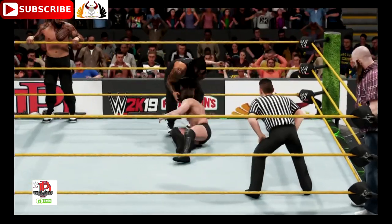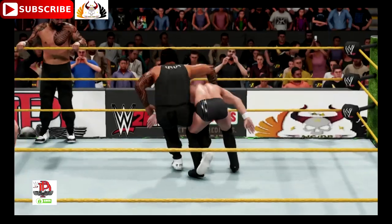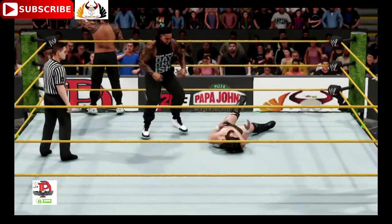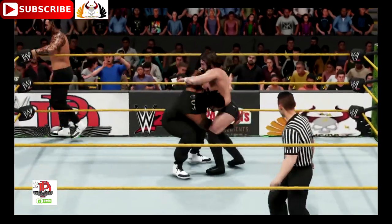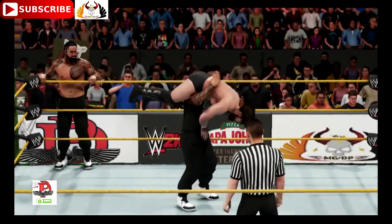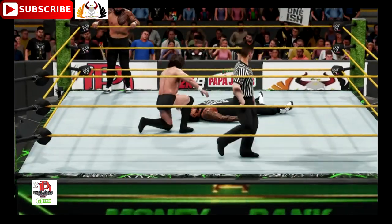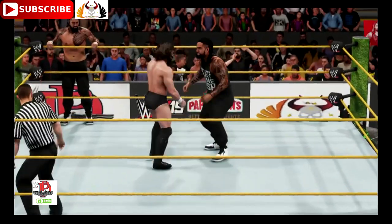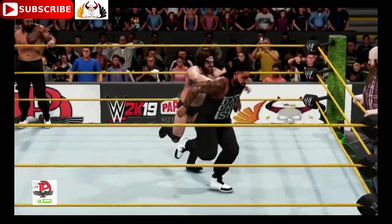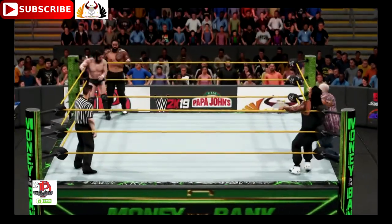A few moments ago you mentioned some of the great tag team finishing moves in sports entertainment history. Don't forget about the 3D from the Dudley Boys, or the double dropkick from the 2017 WWE Hall of Famers, the Rock and Roll Express. In tag team action, like in singles competition, once a duo nails their opponent with their finisher, that should signal the beginning of the end. It can take a long time for a tag team to decide on a double-team finisher, but a team needs one, and it should be something that can be administered to any opponent.